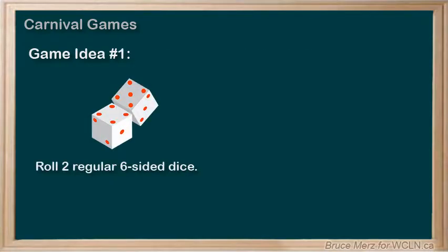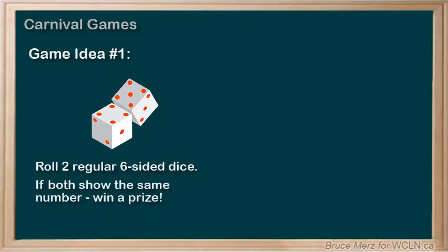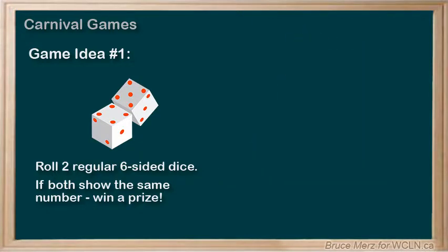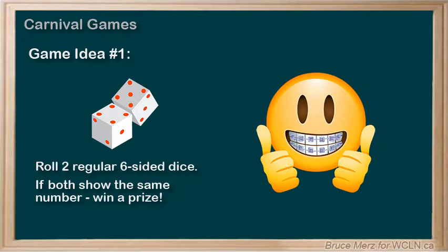Game idea number one: the contestant will roll two regular six-sided dice. If they get doubles — that is, the two dice show the same number — then the contestant will win a nice prize. Otherwise, they will win nothing, which will make the carnival owners happy because they won't have to pay anything.